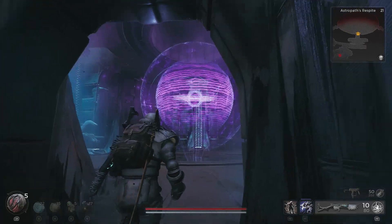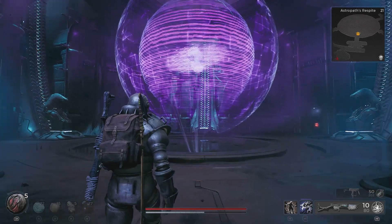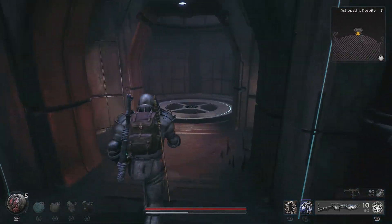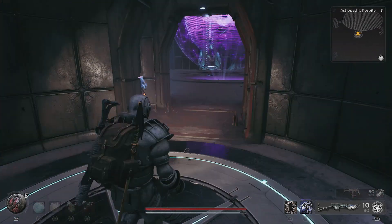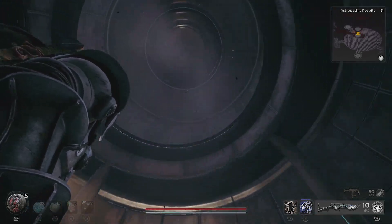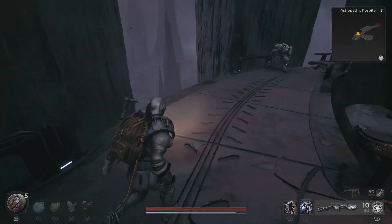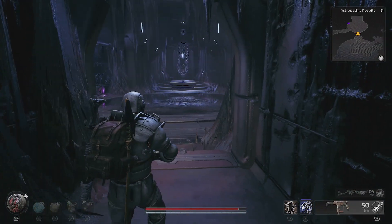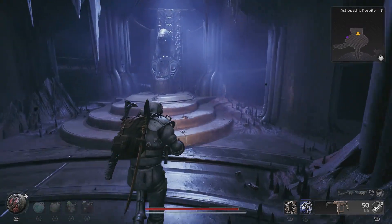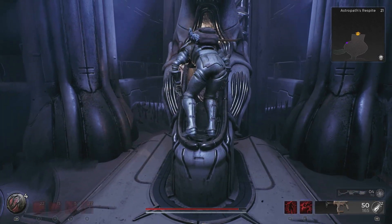You need to ascend the Astropath's Respite Biome to the mini checkpoint and then head through to the boss arena. However, you still have more work to do before you can get the boss to spawn in. Head through the doorway to your right, go around the walkway dealing with the mechs as you go to the room where there will be a special enemy waiting for you which you're going to need to defeat. You can then enter the pod at the back of the room and ride back down to the room you were in previously with the large purple holographic globe, which then causes the Astropath to awaken.